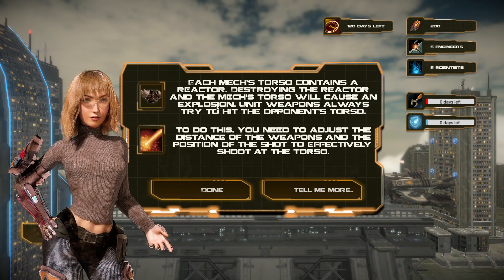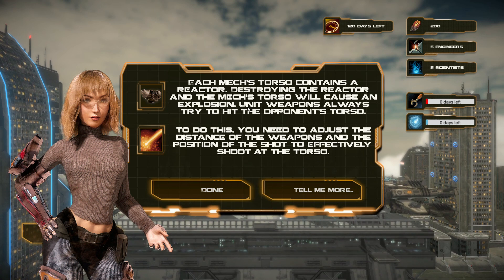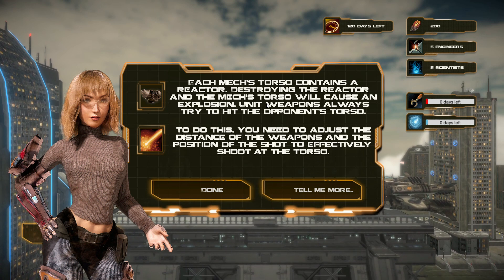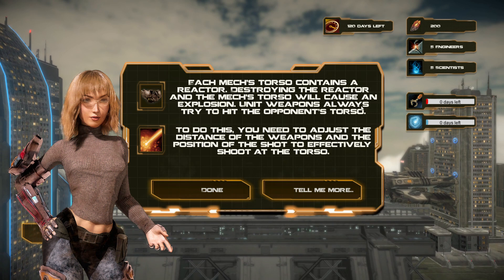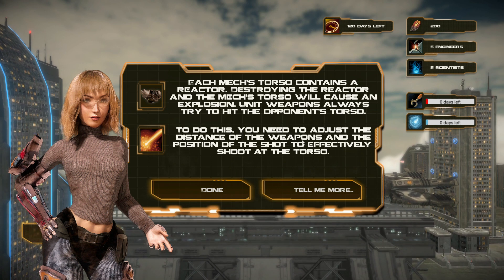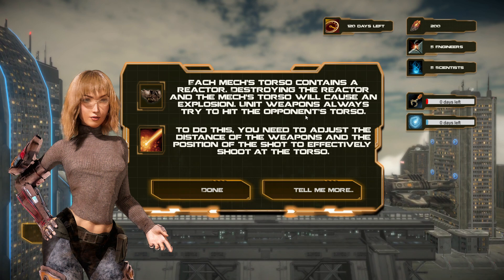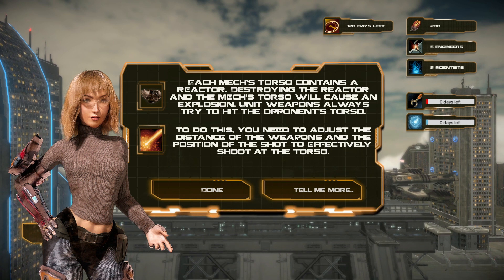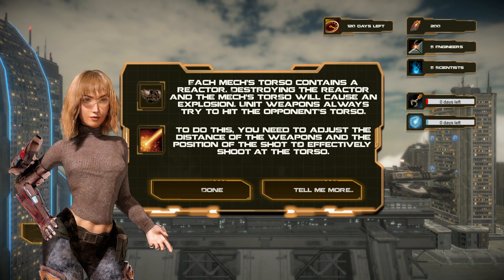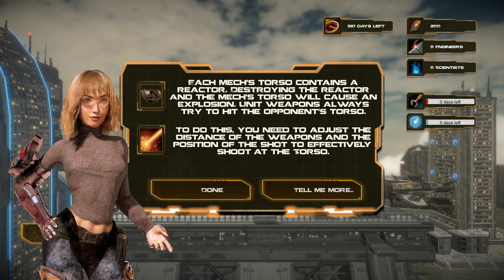Each mech's torso contains a reactor — destroying the reactor and the mech's torso will cause an explosion. The reactor is in the central core of each unit. Our unit's weapons are always trying to penetrate the reactor. Destroying a reactor destroys a unit. To do this you need to adjust the distance of the weapons and the position of the shot to effectively shoot at the torso.